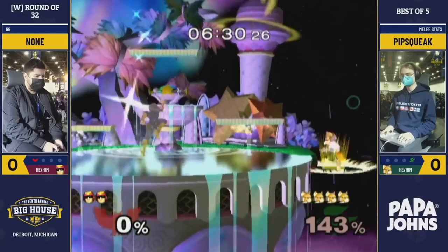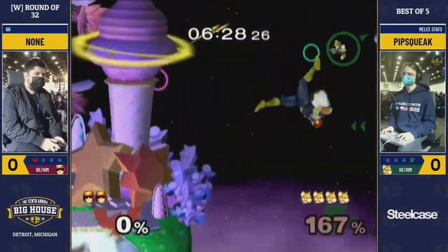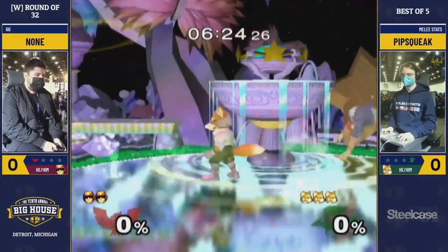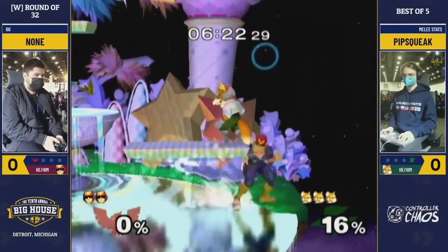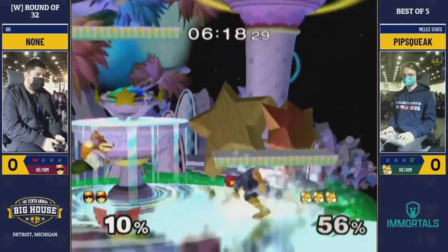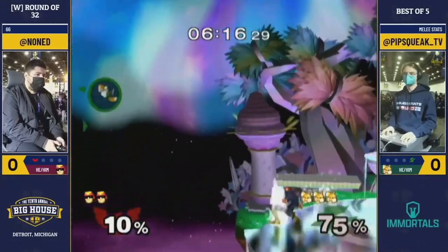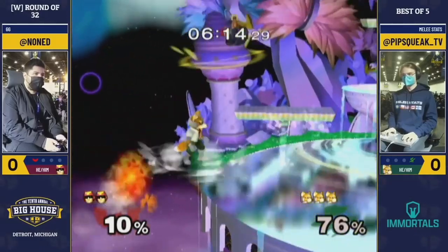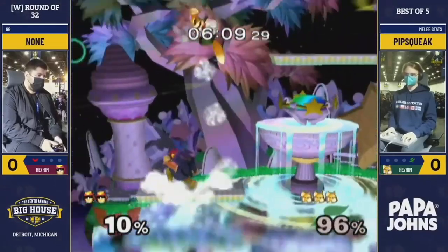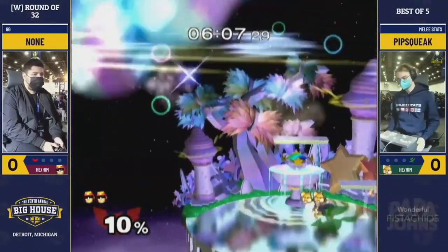If he ever is full jumping above you, you just press shield. Technically you can tomahawk to beat that, but you can buffer jump to option select it — where if you think he's gonna tomahawk, you hold C-Stick up at the very moment he's about to land, and you'll have shield at his aerials and jump after the aerial. And then if he did a tomahawk, you jump before a grab comes out.